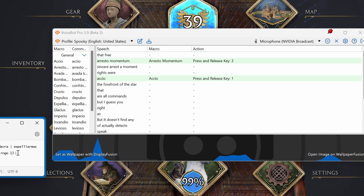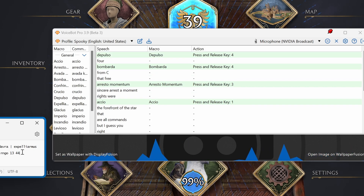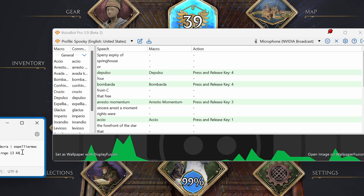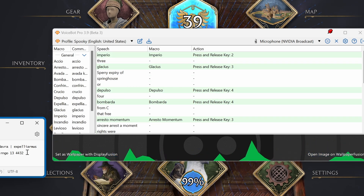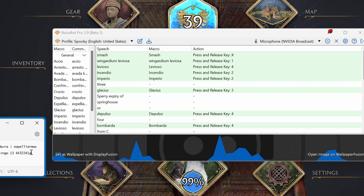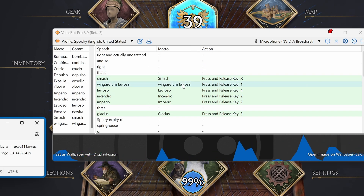If I say Bombarda, it writes four. Depulso — four. Expelliarmus — Glacius — three. Imperio. Incendio. Levioso. Wingardium Leviosa. Smash. X. And so on. You can see that it understands and actually takes the action. Basically it just listens to the microphone and once I'm inside the game it will just press the key.